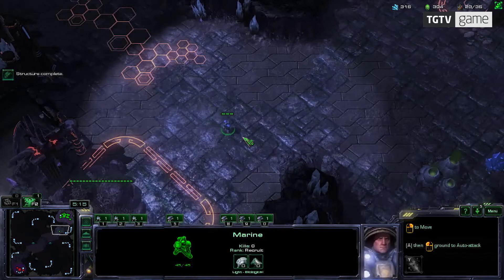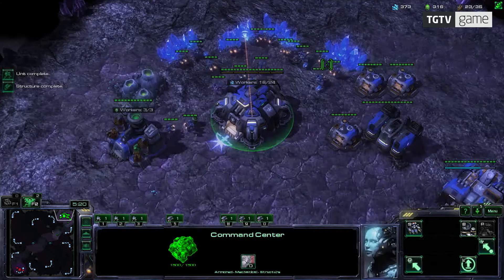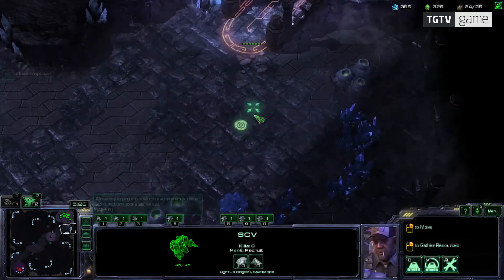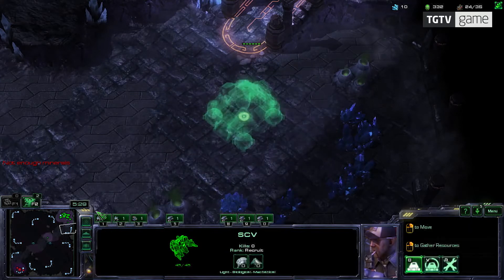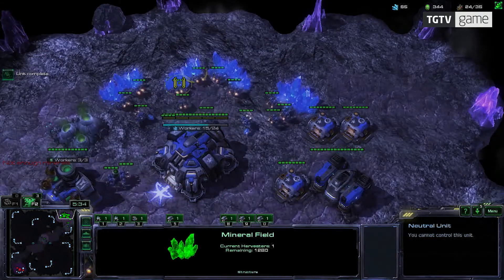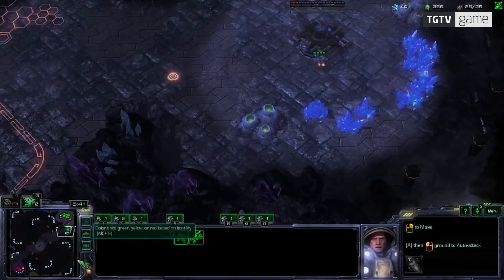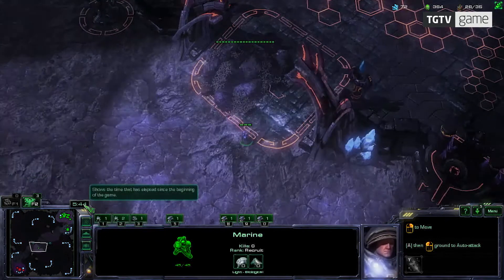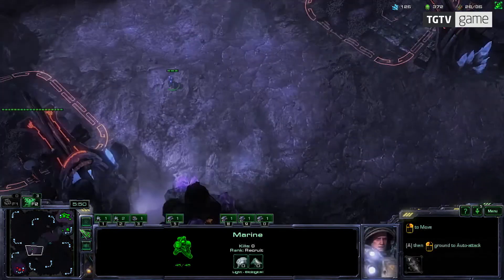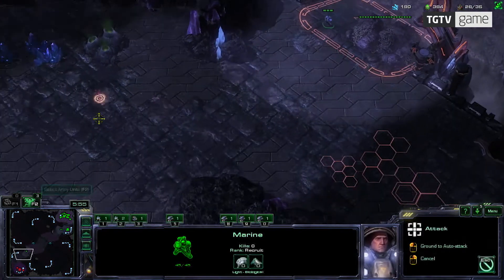The factory is done and I can start making hellions. Hellions are very fast-paced units — I need them to scout and to clear stuff early, basically just be aggressive. This is my first unit and I'm going to send them over to my opponent's base to see what's up. It's a good idea for me to expand now. You should normally have two workers on each mineral field — that's the recommended amount. This marine is walking towards my opponent's base and we'll decide what to do based on what we spot.